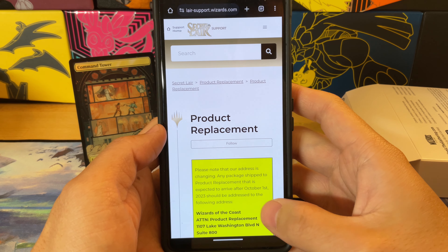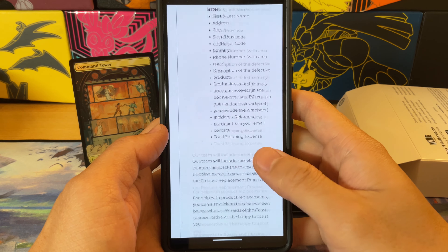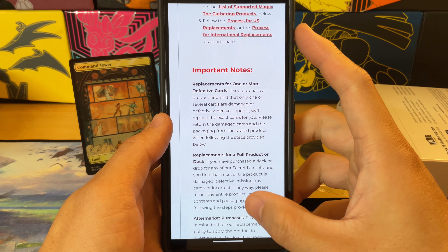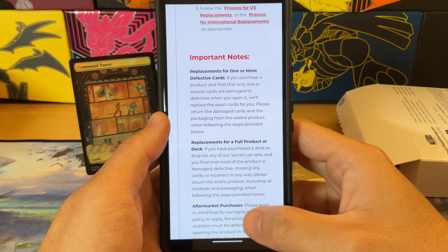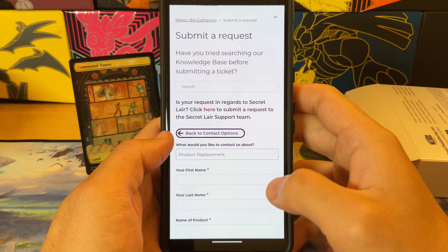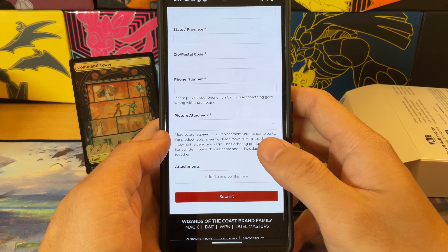So just to show the process: this is the Secret Lair website and their FAQ support — they have a product replacement section. What they say is if anything is broken or damaged, they'll replace it. There's a form you fill out. One important note is that for one or more defective cards, they may repurchase the product or replace the exact cards for you, and they ask you to return the damaged cards. You just fill out your name, the product name, some product information, the defect type, and your address, then click submit.